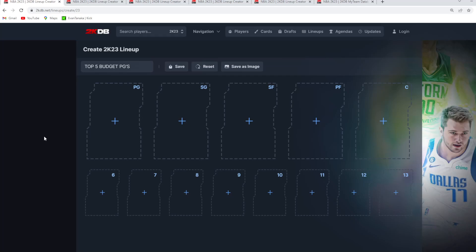In this video, I'm going to be ranking the top 5 best budget cards at each position in NBA 2K23 MyTeam — the top 5 budget point guards, shooting guards, small forwards, power forwards, and centers. Let me know in the comments your favorite budget cards. I think the budget price range is anything under $25,000 to $30,000 MT and below.